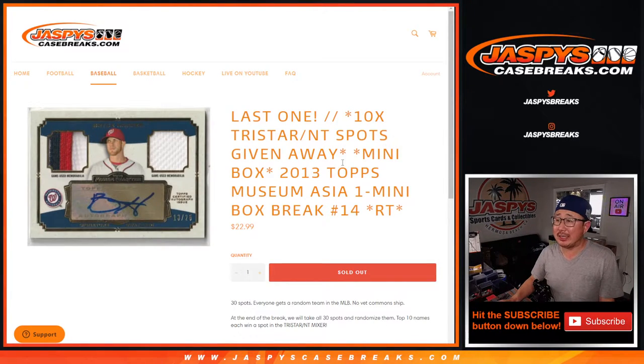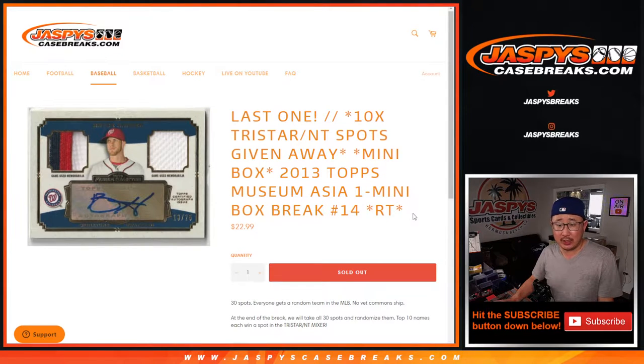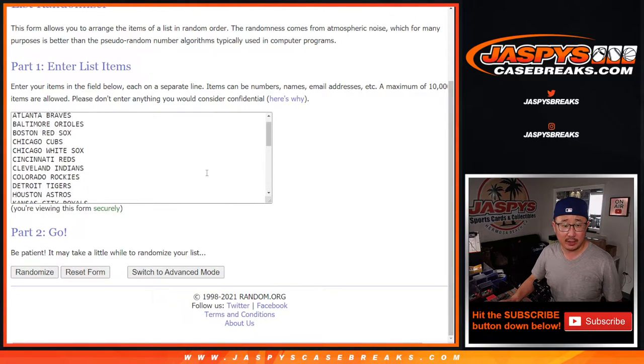Hi everyone, Joe for jazbeescasebreaks.com coming at you with a quick little break here — 2013 Museum Collection Baseball Asia Edition mini box break number 14. We're giving away the final 10 spots of that NT TriStar break. It's the last one, so you'll see that mixer in a different video coming up right after this. Big thanks to everybody here.